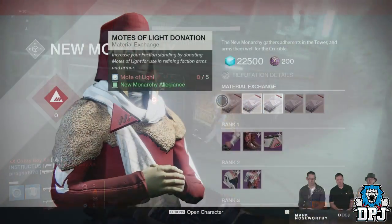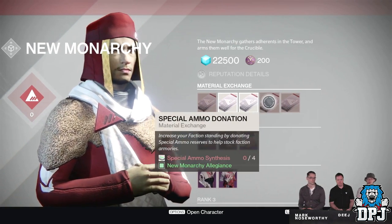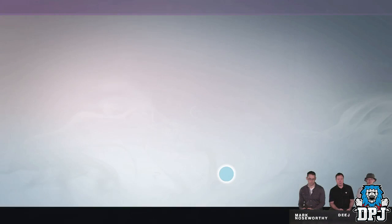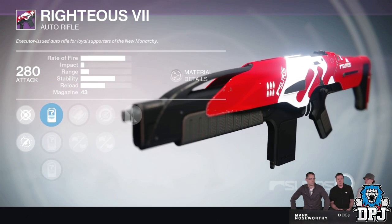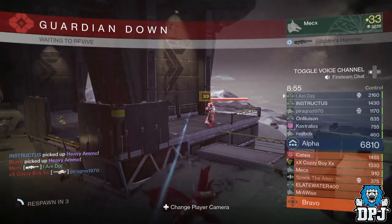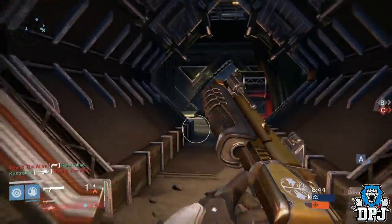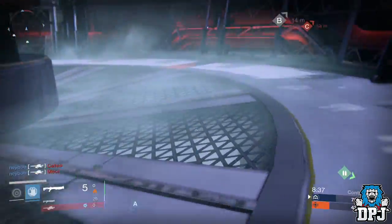We then see that factions will have material exchanges, so if you are stacked up on armor materials you can exchange for a certain amount of reputation. We then get a look at the New Monarchy Suros auto rifle called the Righteous Seven. It seems faction foundries just make certain weapons for certain factions. Factions will also offer quests, which will be pretty cool. Faction packages are also much improved — no more single motes of light. They guarantee at least one legendary from a package, with an increased chance of obtaining that shader or ship, and decreased chance of duplicates.